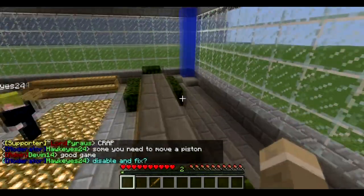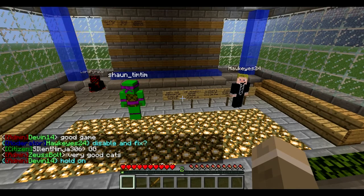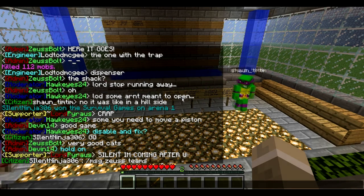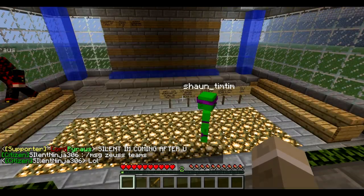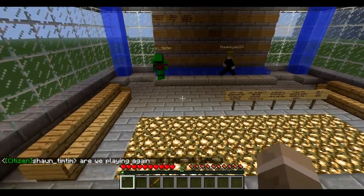If you want to play, remember you have to subscribe and then send in a whitelist application and we will get you whitelisted. And then to play, remember just to slash sg join and you'll be sent here. Then read the rules, and then you can join the game. That's how you do it.